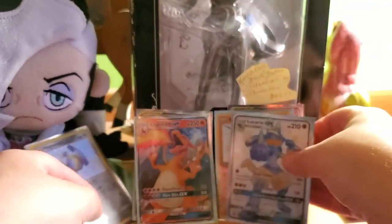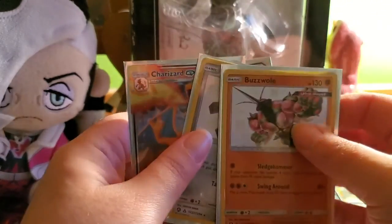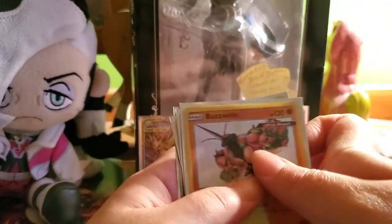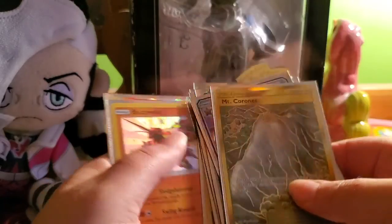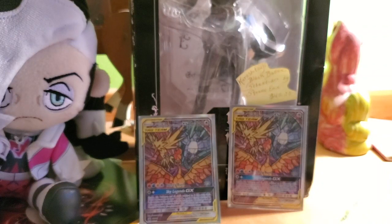Now for an overview from elite trainer box number two. Elite trainer box number one won — just letting it be known. ETB two pulled: shiny Buzzwole, Charizard GX, shiny Magnemite, and shiny Lucario GX — four hits in number two, six hits in number one. Elite trainer box number one has won! Thank you guys so much for watching — please like this video and subscribe, and go to inkedgaming.com to get your own customized mat. Thank you once again Sean McQueen — she Bastion Mare Fox out!